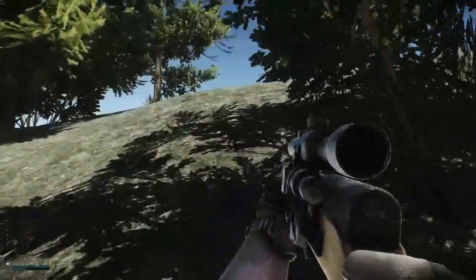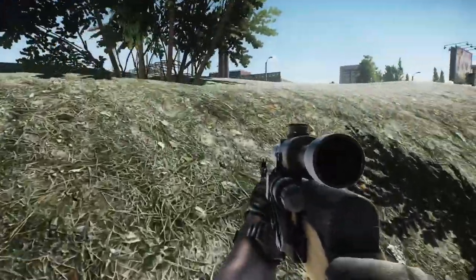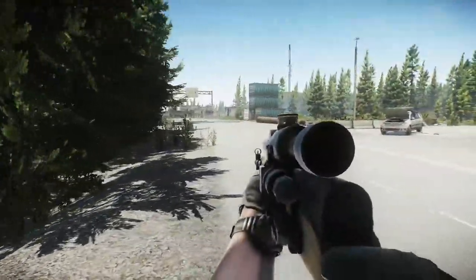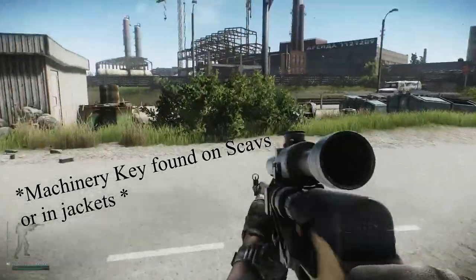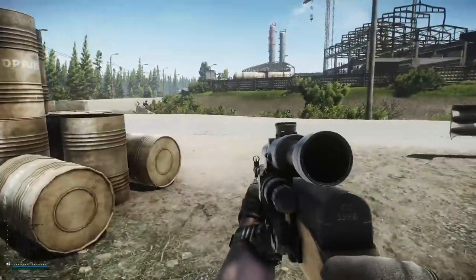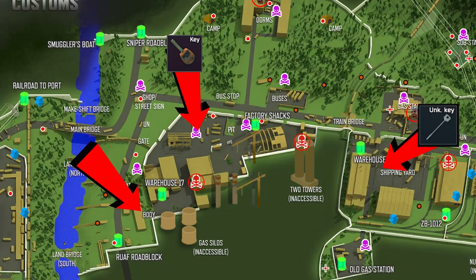Both quests are in Customs. You're going to need the machinery key for Prapor's quest, which is Checking, and then you're going to need the unknown key for the Extortionist, which is for Skier. If you don't have it when you go into the raid, it spawns every single time on Customs on this body over in the far left. So we'll get straight to the run-through.